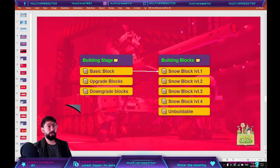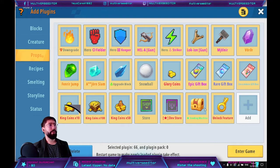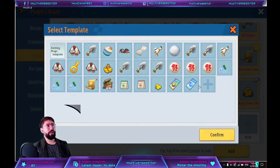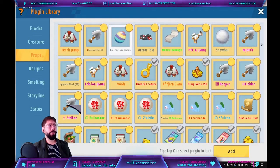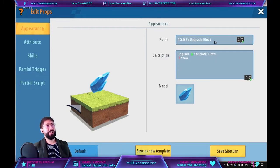Now you are going to see that we have an upgrade blocks item and a downgrade blocks item. We are going to create those two items. For creating them, go here and select MISC. Very important: select MISC. Once you've created a MISC item, you're going to have the interface you need to create your items. Create one from zero, and we are going to start with the upgrade block.